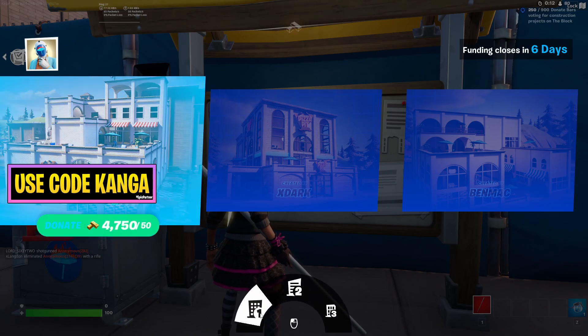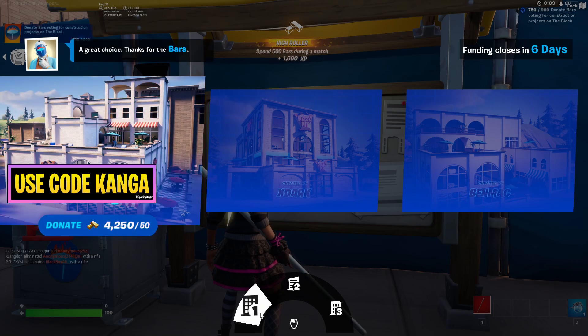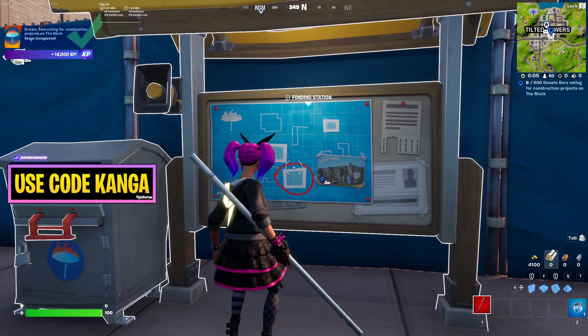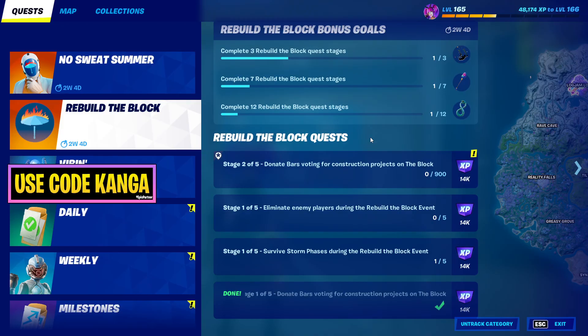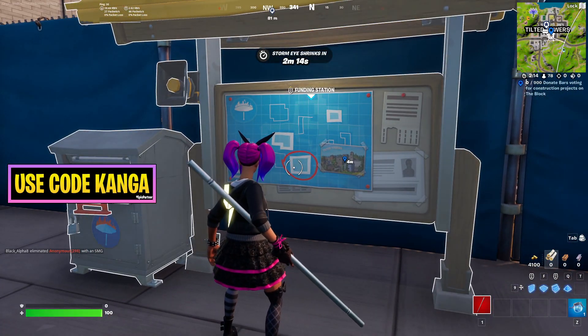I'm going to donate to this one. It was 900 gold for the first stage. I'll donate 900 gold and you can see the first stage is now done — I've completed one of these. That is how you complete the first stage of that quest.